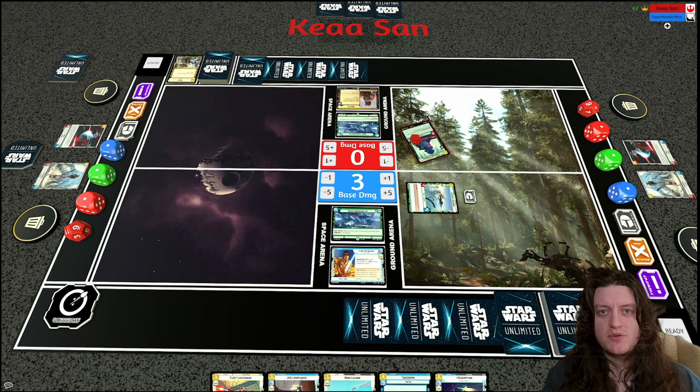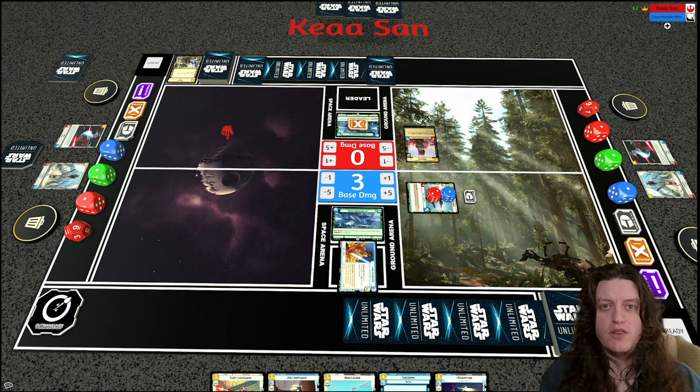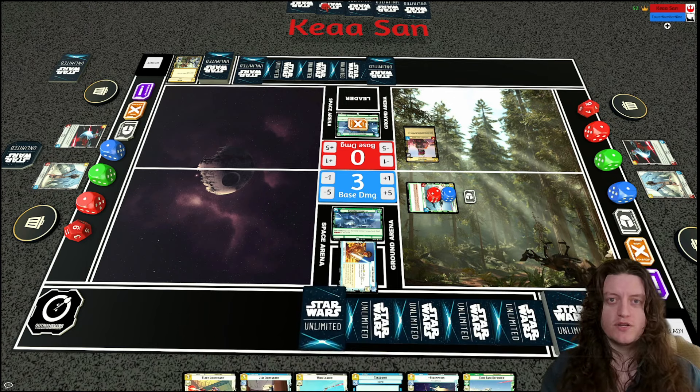I play the Echo Base Defender. My opponent ambushes a Super Laser Technician to enable playing Boba this turn, but I shield the Echo Base Defender with Luke. My opponent deploys Boba, I take the initiative, and he's in an awkward spot again — attacking into the Echo Base Defender means taking four damage and just removing a shield, then the defender can trade with Boba next turn. He ends up just passing and Boba doesn't attack. Echo Base Defender with a shield seems really disruptive.